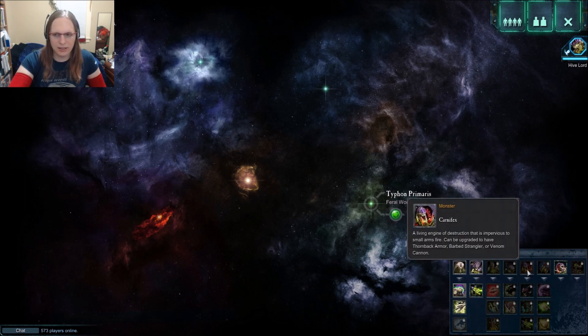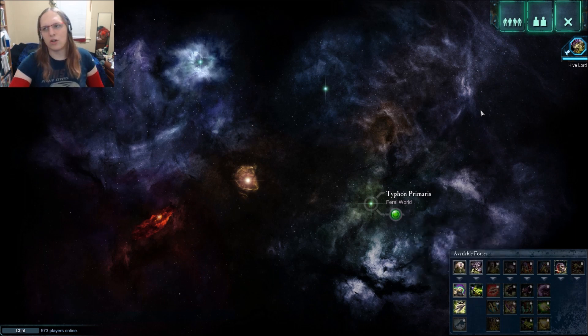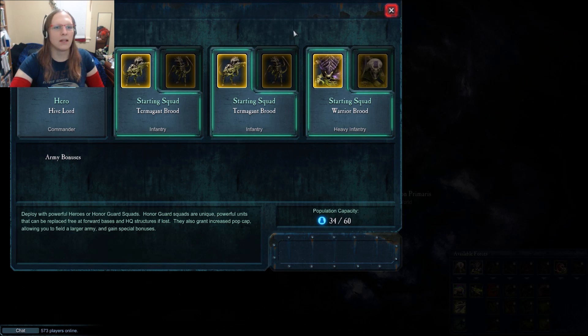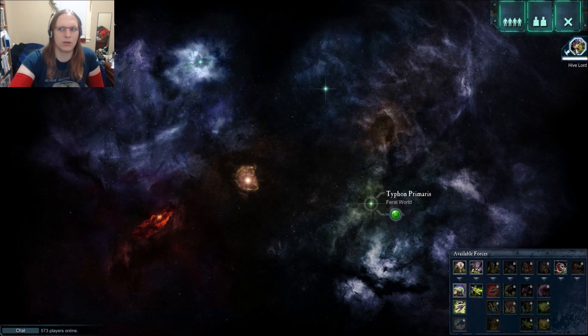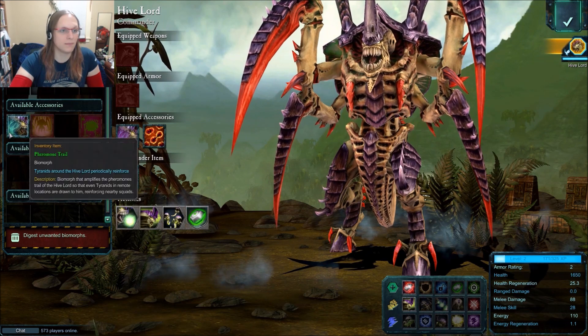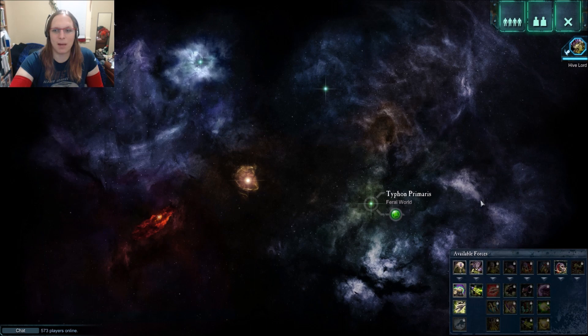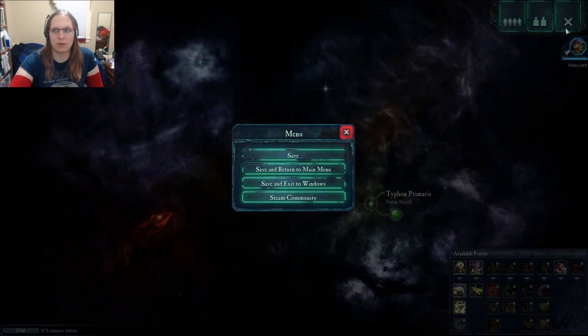It is not the end all be all we were all hoping for. It is a hybridization between Dawn of War 1 and Dawn of War 2. The Tyranid campaign is an excellent example of this because you only have the Hive Lord as your hero — you don't have any hero Tyranids. This is it. Good luck. I wish there was a Dominatrix here, but I didn't know if she was out yet.